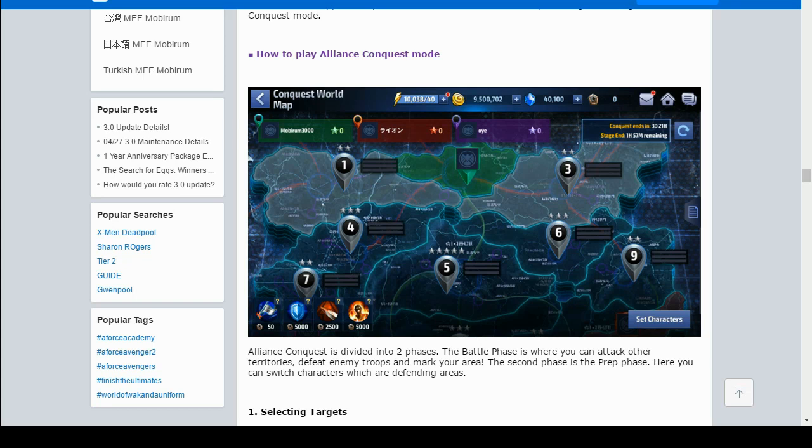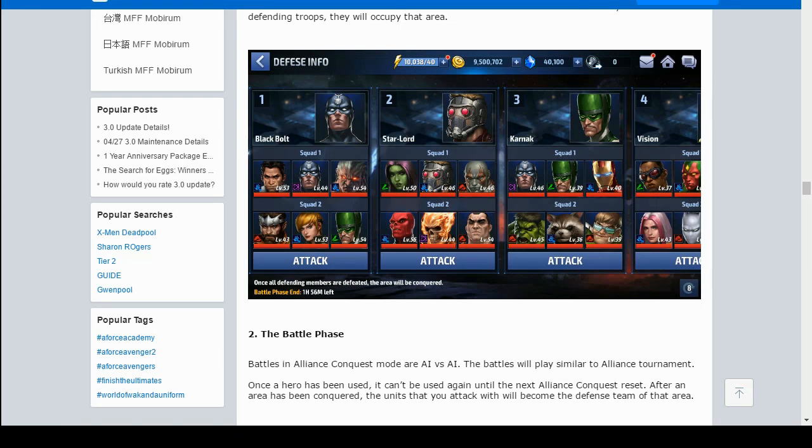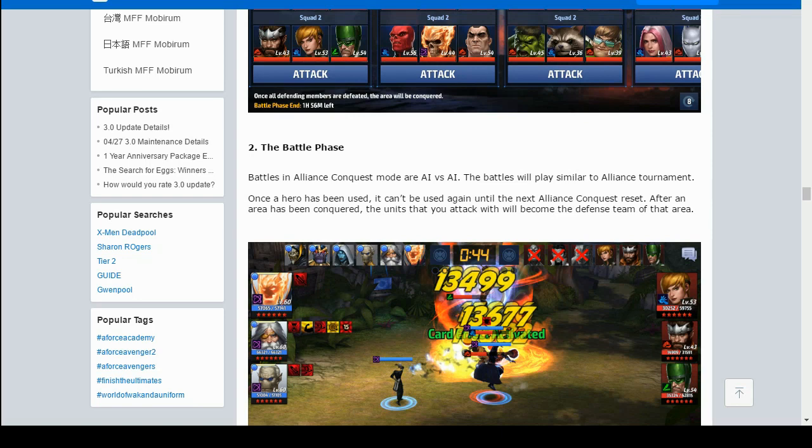Alliance Conquest is divided into two phases. The battle phase is where you can attack other territories, defeat enemy troops, and mark your area. The second phase is the prep phase where you can switch characters defending an area. As the conquest begins, three alliances are randomly placed in starting areas. Alliance members can attack adjacent areas, and if they defeat the defending troops they occupy that area. My one big issue is that the battle phase is AI versus AI — we want to actually play the game mode, not just watch it.